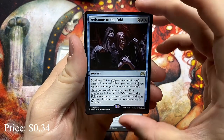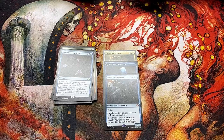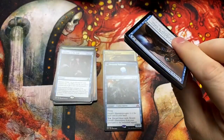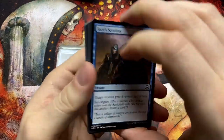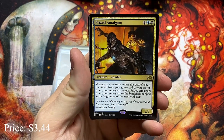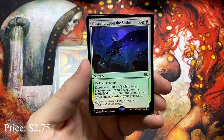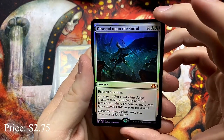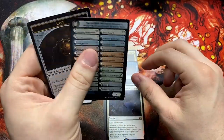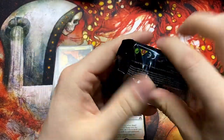Welcome to the Fold — another Madness card. Was anybody else disappointed that the Madness deck wasn't Temur, or at least finding a way to fit blue or green in there instead of just Rakdos? They were part of the original Madness run. Prized Amalgam. Hinterland Logger — and a Foil Mythic! Descend Upon the Sinful. Nice — Exile All Creatures. We're pacing really well for a lot of Mythics, which feels really good.